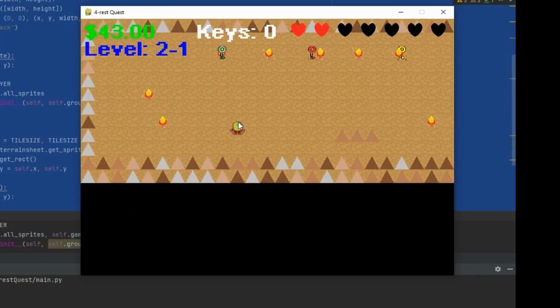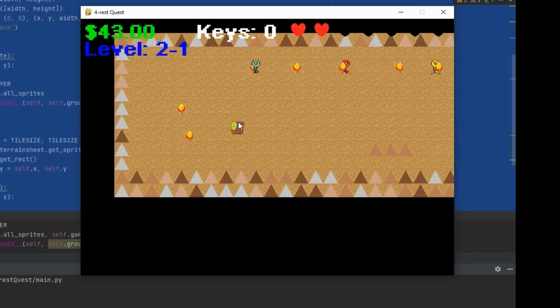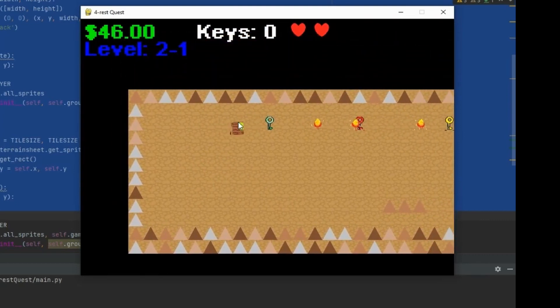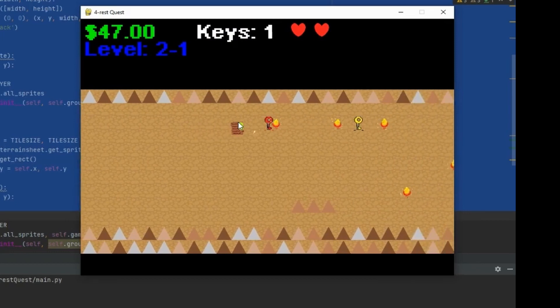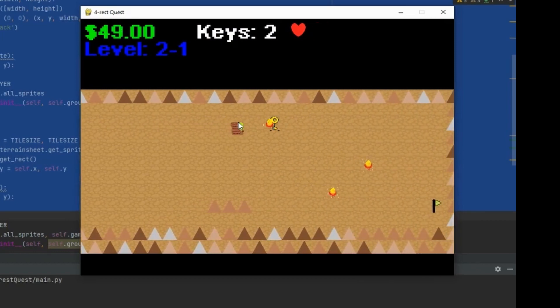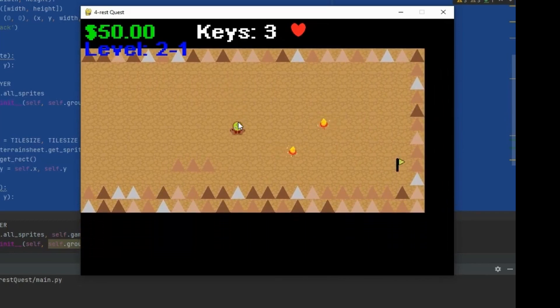Now we've got level 2. You'll see we've got fire enemies now. We've got a lot of cool stuff we're going to do, and if you guys really like it, we'll continue to develop games. I hope you guys are so excited about it. Leave me any comments, and make sure you like and subscribe so that we can finish this all together.